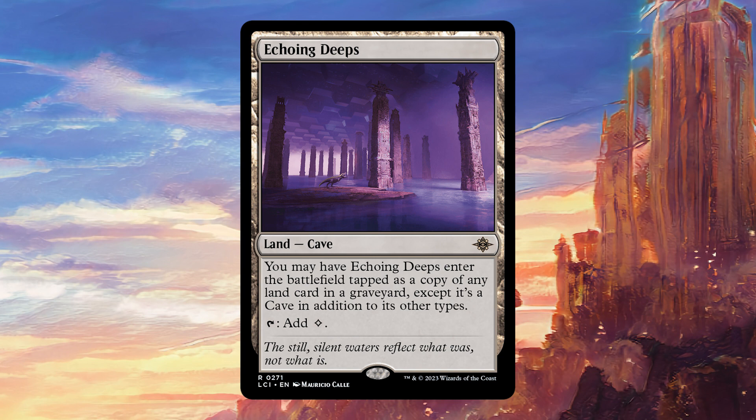It also is going to work very well in cave decks, if those end up being a thing — I'm not sure they will, but if they do, then this is going to be a centerpiece of those decks, particularly since a lot of the caves that I've seen so far have sacrifice abilities that put them into the graveyard. This then allows you to get another activation off of those caves by entering as a copy of them. I think this is a powerful effect that is definitely going to see play in the format in specific decks — not necessarily in every deck, but in decks that have very powerful lands that often get removed, this is a great way to effectively recur those lands.